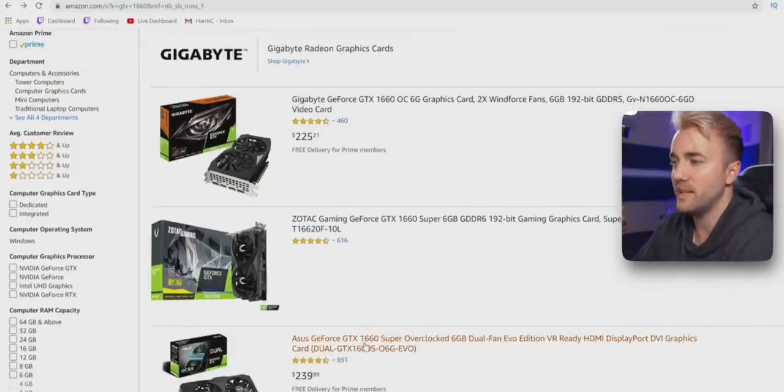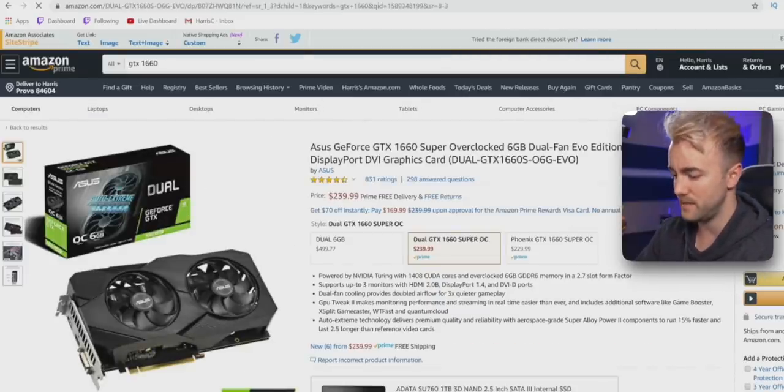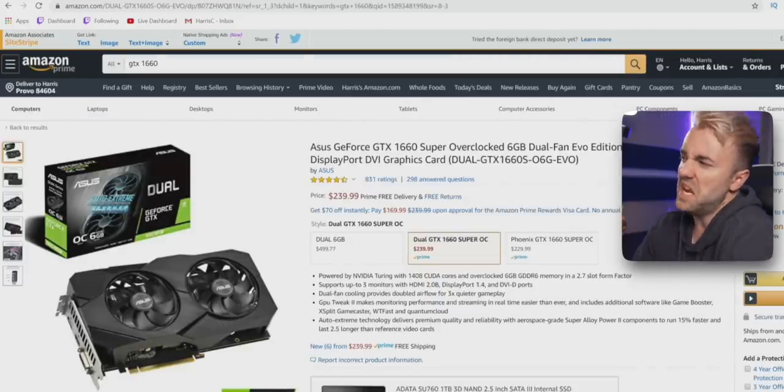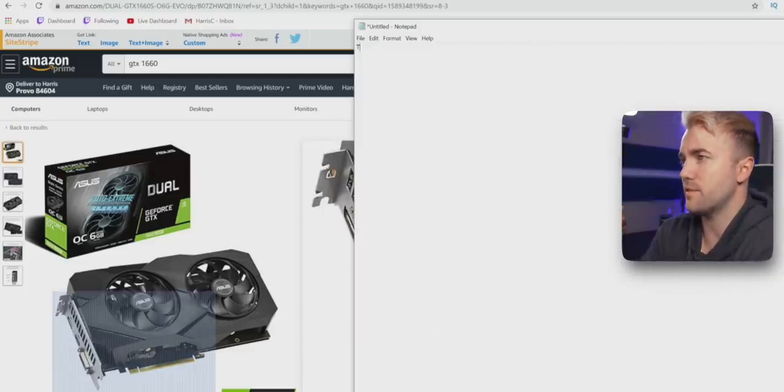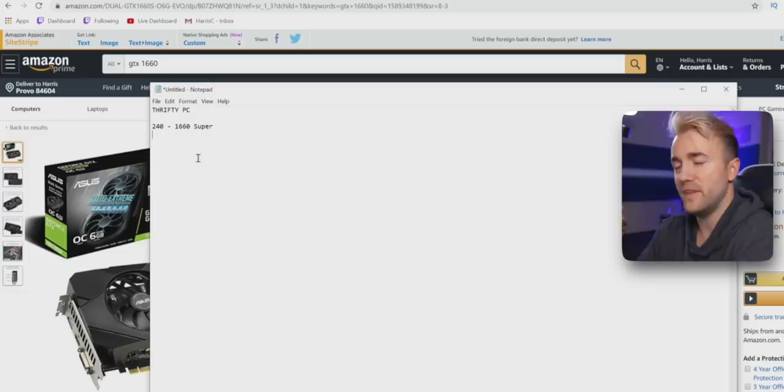If you have a couple of extra bucks, jump up to the ASUS 1660 Ti — it's out of stock but getting back in stock in about 10 days. Or consider EVGA's 2060 KO, which is usually $300 — only $60 more gets you an RTX card. If you've got that extra $60, that's a great place to spend it.